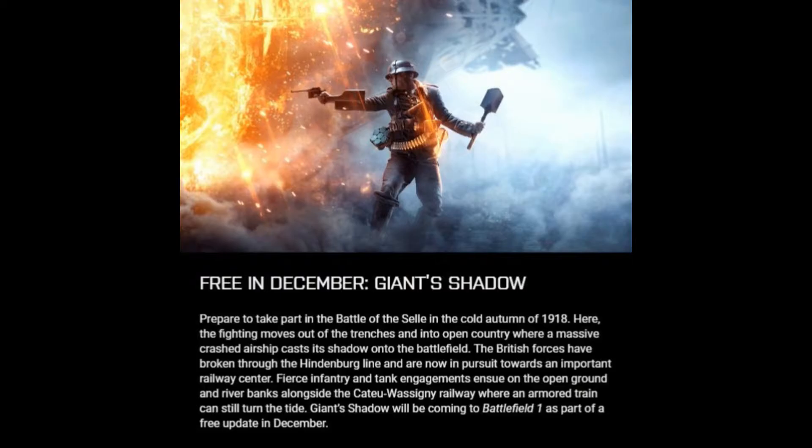Prepare to take part in the Battle of the Selle in the cold autumn of 1918. It's kind of ironic — it's obviously going to be fall here in the U.S. Anyway, the fighting moves out of the trenches and into open country where a massive crashed airship casts a shadow onto the battlefield. That's what Giant's Shadow means — it's going to be a huge blimp crashing to the ground. The British forces have broken through the Hindenburg Line — a nod to the Hindenburg, maybe?